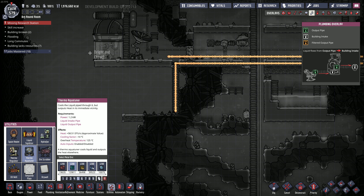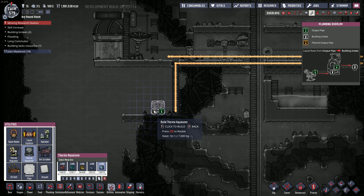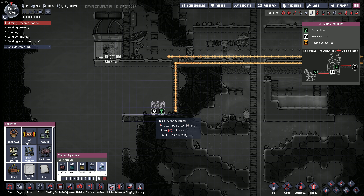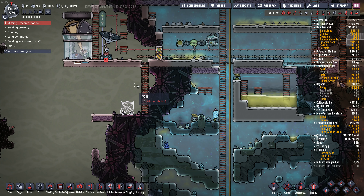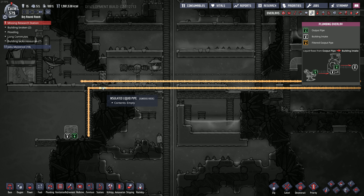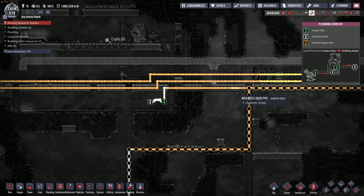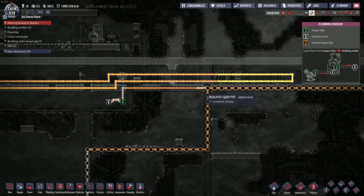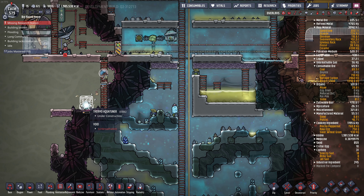I'm going to stick it down here - I want it to be close to the rocket because I don't want the steam to travel that far. We're going to make it out of steel. I was going to use petroleum because it has a lower freezing point, but I think I'm just going to use oil. We'll fill this loop here with oil and then cool it down in the aquatuner.